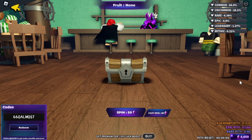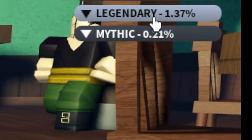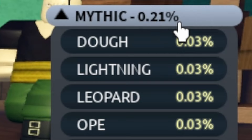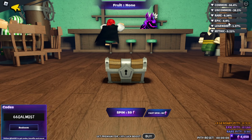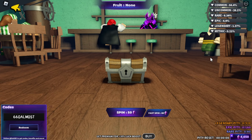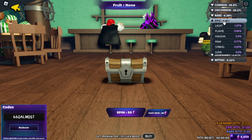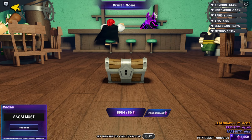After redeeming codes, you want to try to spin for an epic, legendary, or mythical fruit. There are so many mythicals and legendaries in the game, so if you're lucky and there are a lot of codes out, you could probably get a legendary. If you get an epic, that's fine too.